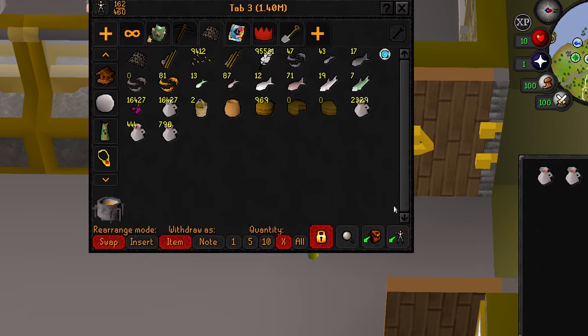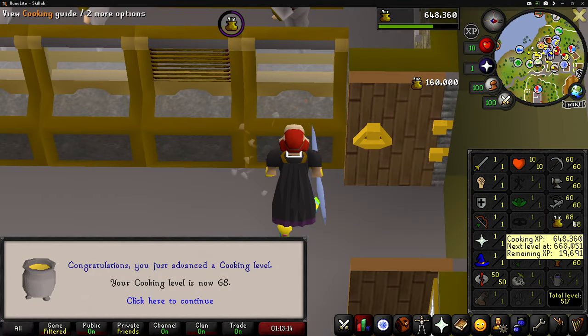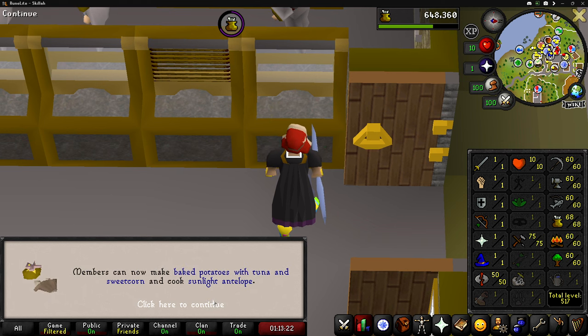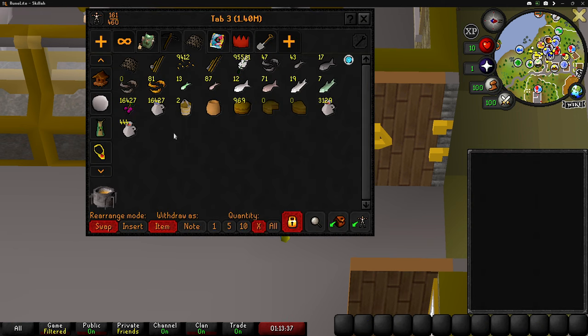There are the last two jugs of unfermented wine to get to 800 unfermented wine — 160K XP, very nice. We can now make baked potatoes with tuna and sweetcorn and cook sunlight antelopes. But regardless, we're level 68 cooking, which means that we no longer make bad wines. Super excited about that.